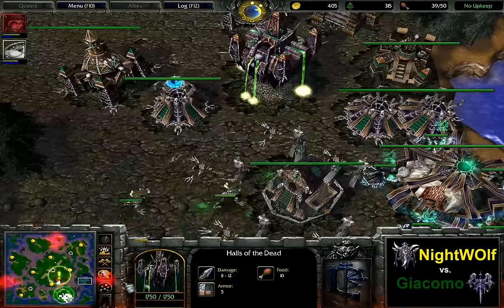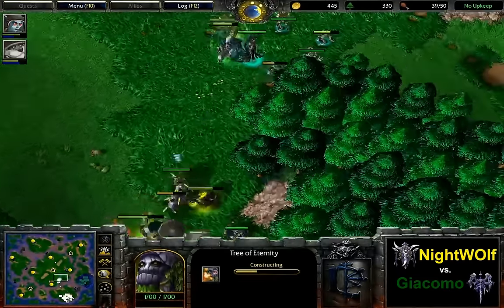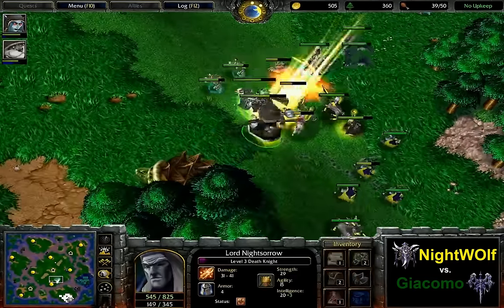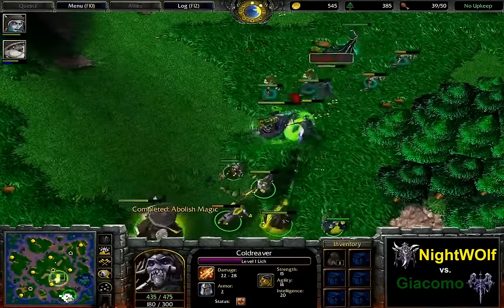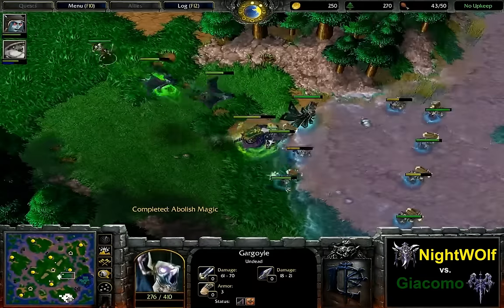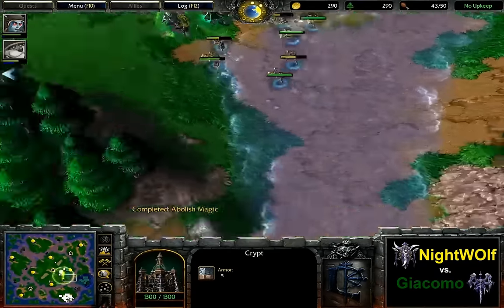Just look at the Tier 3 tech — Nightwolf is going for Tier 3 tech very quickly here, apparently not willing to go for this mass Archer play. The Silence is missing, therefore Coil Nova gets the kill on the Turtle. But the Panda picks up the Wand of Mana Stealing. Coil heals one of the Gargoyles here. Still only two Gargoyles out for Giacomo — a bit surprising.